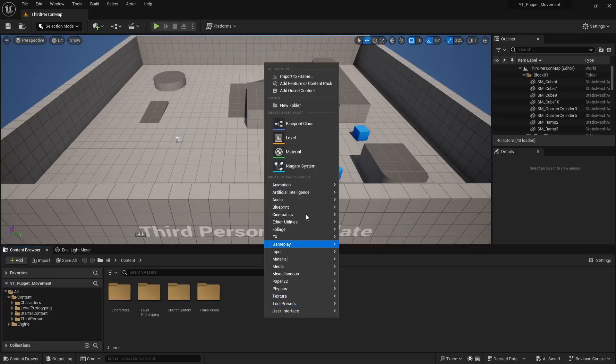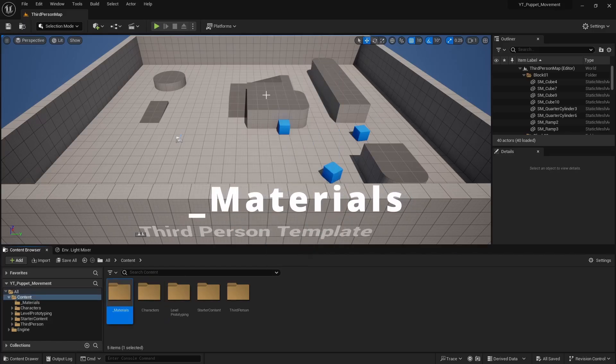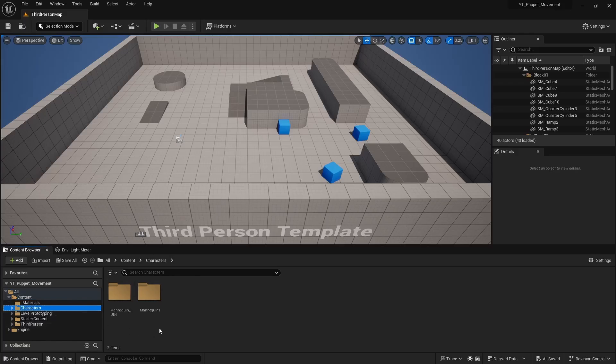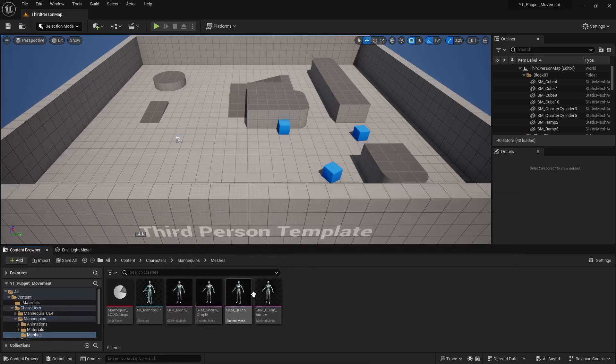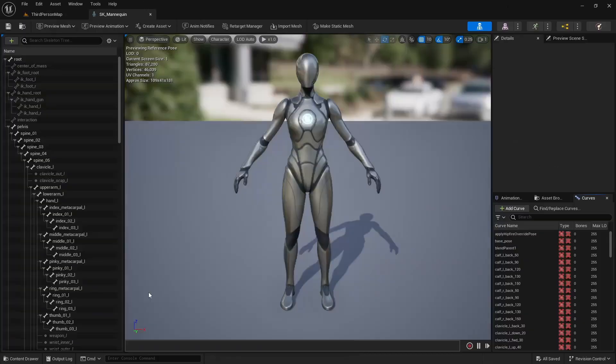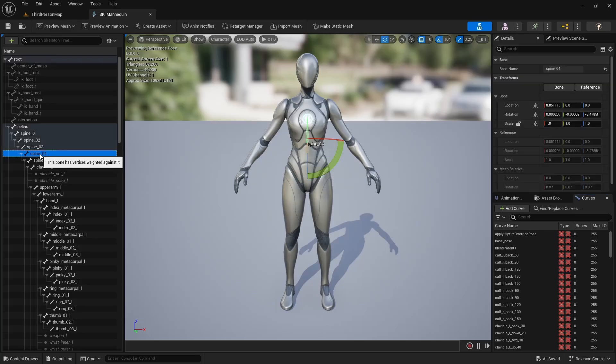Starting off I'm going to create a quick folder and call it materials, and then to demonstrate the effect we're going to be doing, let's head into the characters folder. We'll choose mannequins, meshes, and then we have SK_mannequin which is the skeletal rig for both Manny and Quinn. Open that up. If you look on the left hand side you'll see a list of all the different bone sockets. Basically what we're doing is telling the engine to simulate physics on the mesh at a certain bone level and below.